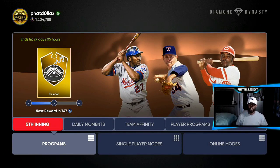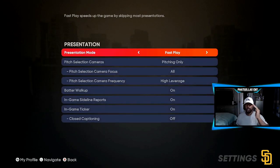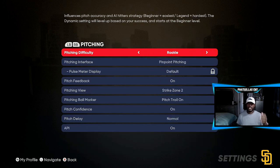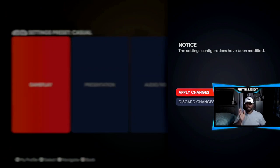Now let's go through the full setup. Go to settings, then presentation. Make sure fast play is on and batter walk-off is turned off. Set the difficulty to Legend — the highest difficulty — for the most XP you can possibly get. For pitching during the walk method, set it to Classic — all you have to do is push a button. If you play on pinpoint normally that's fine but for this method use Classic.